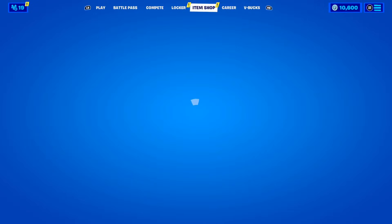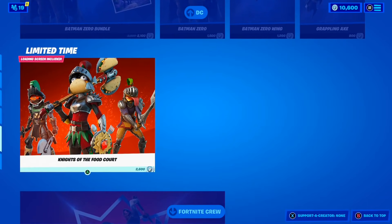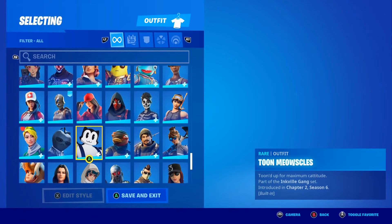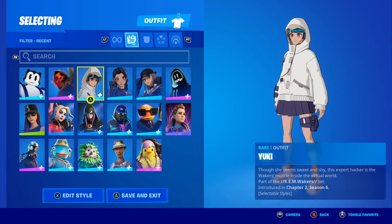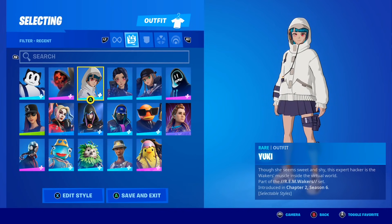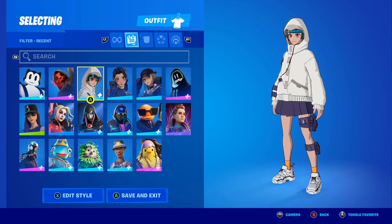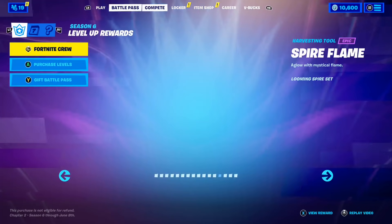The Anime Legends Pack has now left the shop, so if you didn't buy it already, I'm sorry — you can't get it anymore. In my opinion it's one of the best packs inside of Fortnite. But we're going to be getting a bunch more anime skins in Fortnite in the form of the Naruto skins — we are literally getting Naruto skins here inside of Fortnite. It seems like Fortnite loves anime right now.